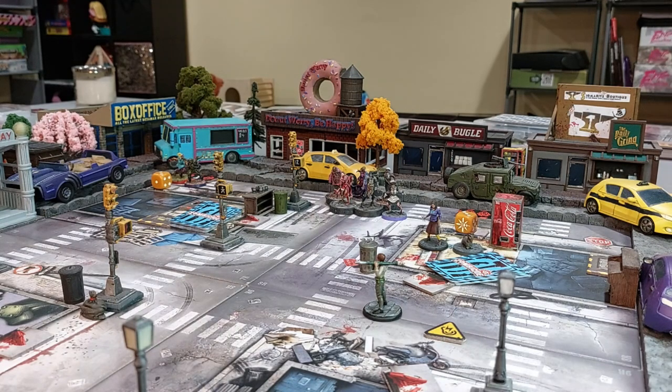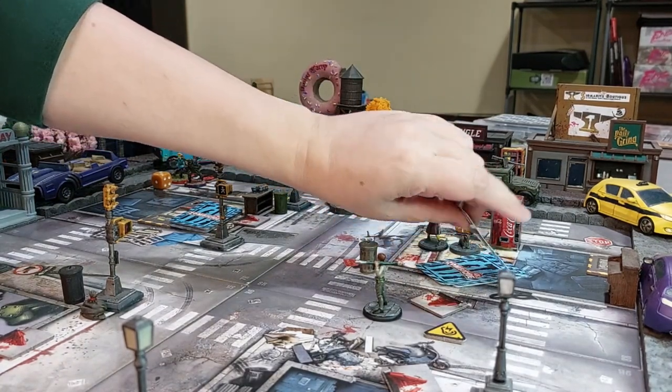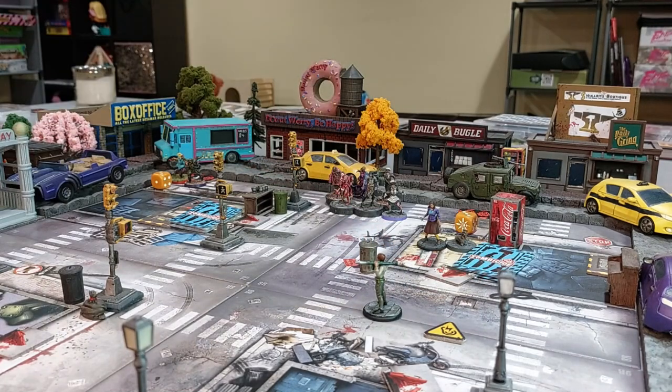Audrey's turn — she searches the blue stockpile and draws another sub-MG, giving her dual-wield sub-MGs. That would be great for Miss Trish too, but Trish has the hammer. We can't keep searching the same stockpile repeatedly, so for Audrey's next actions she moves down toward Will's zone, away from that door.